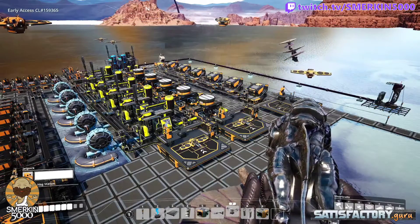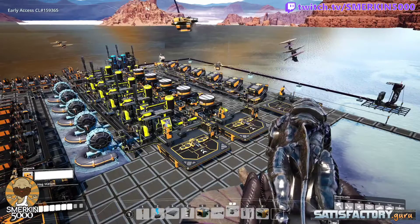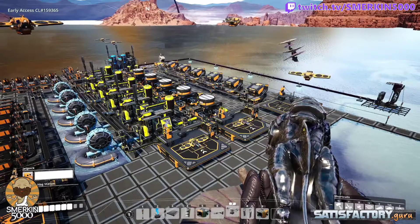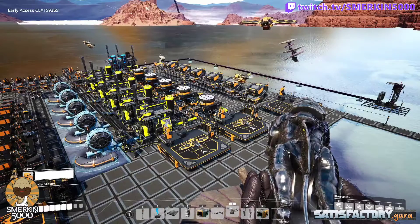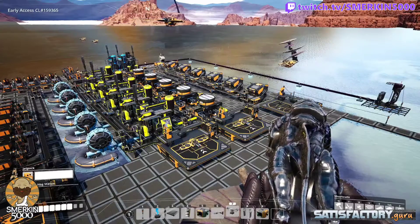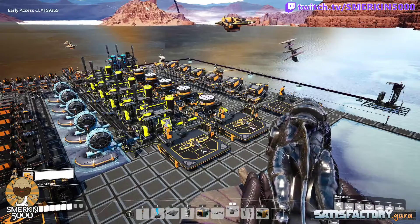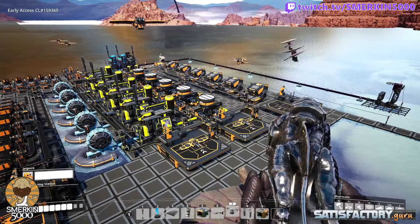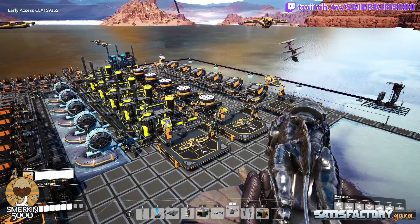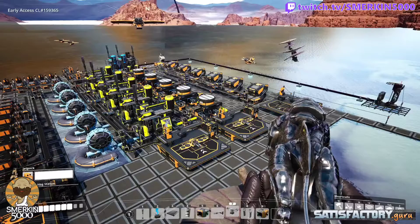From my experience it's always better to create just a little bit more, especially when talking about power. Having a little extra production matters especially when one manufacturer takes two and a half minutes to make one uranium fuel rod — it can be delayed getting product out, especially when the fuel rods are going to be droned out to where the reactors are. The goal of supplying 10 nuclear reactors is so that the 100 uranium waste generated per minute will feed the plutonium fuel rod process, allowing you to sink the plutonium fuel rods and have a minimal waste power setup, demonstrated in another video.